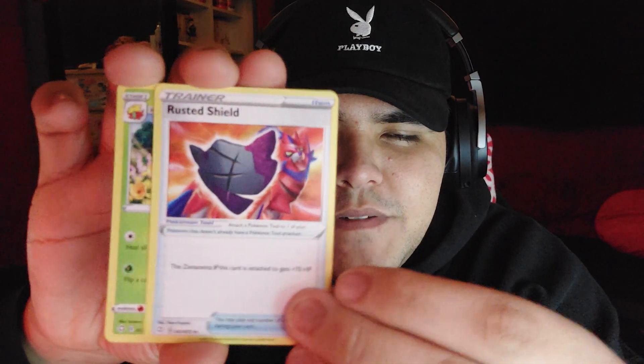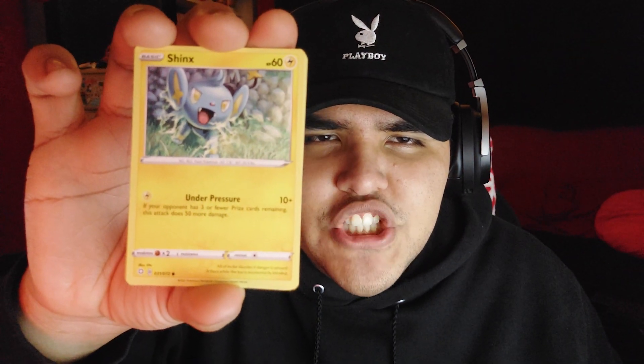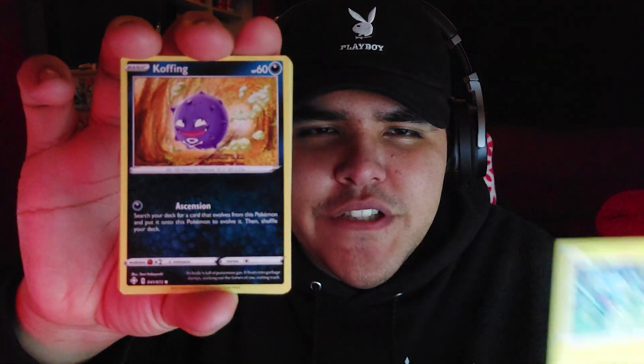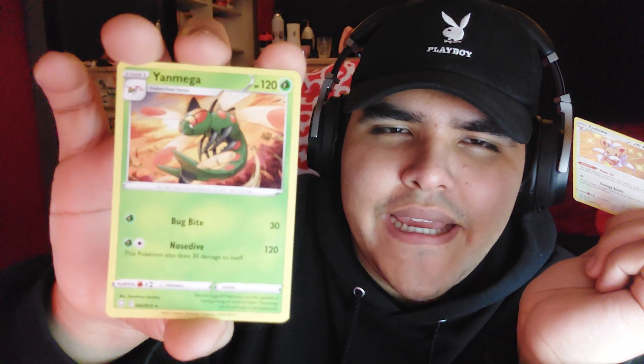It comes with the Eevee V-Max — look at that. I bought this box at Barney's. First pack — I think it's psychic energy. Rusted Shield from that one legendary, Eldegoss — that's cute. Dartrix the bird, a Shinx — and I think this is a reverse holo. We got a holo Shiny Sneasel, and a regular Yanmega. This set is called Shining Fates, which means they have a lot of shiny Pokemon.